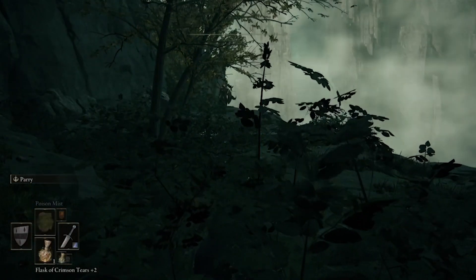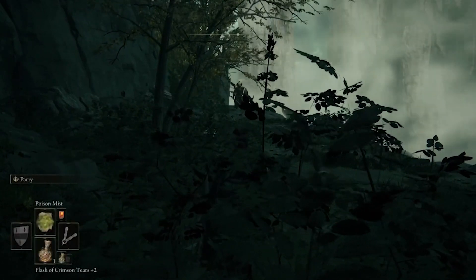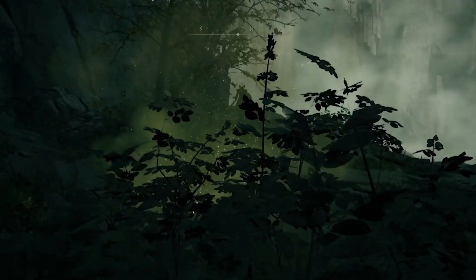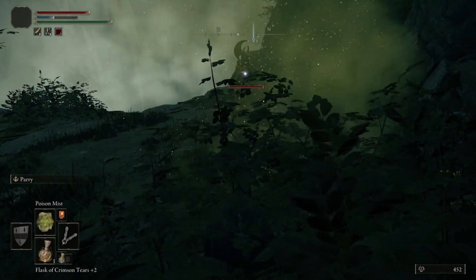For this battle, it's really simple. All you have to do is hide out in this little bush here, this little grassy patch, and wait for the Crucible Knight to journey his way over here. When he gets over here, he'll just stand in this one spot, and since you're crouched in the grass, he can't see you.